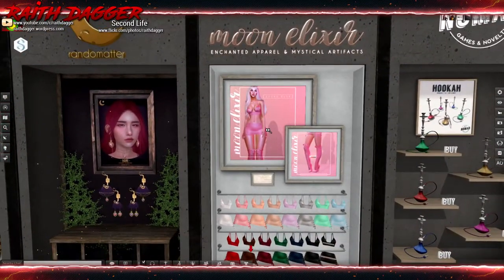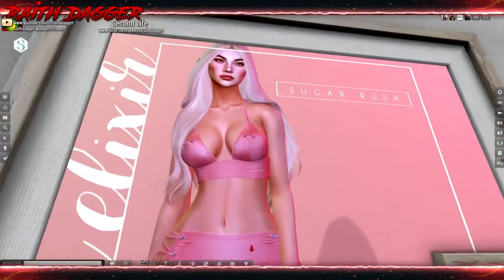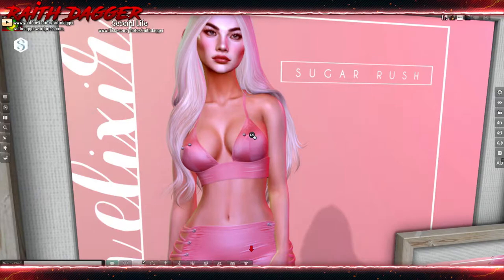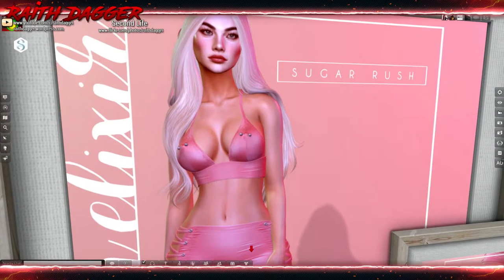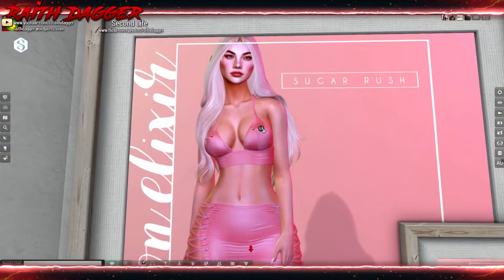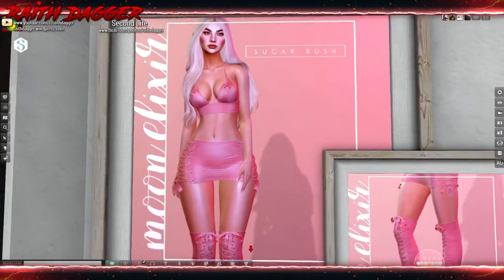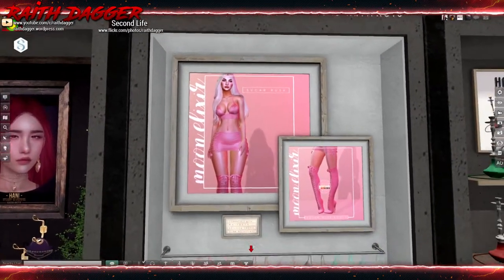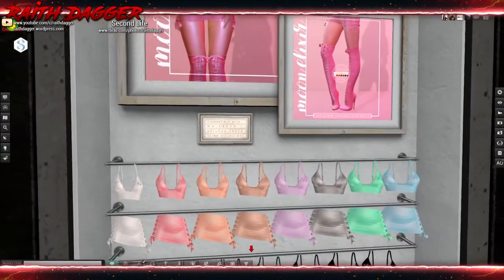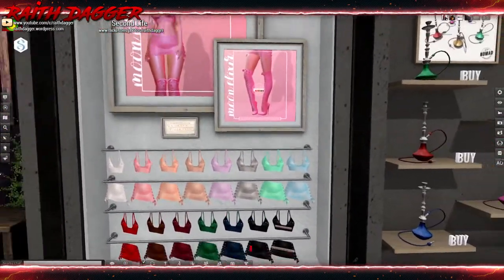Moon Elixir - they always have wild clothes. They've got piercings that go through the outside of clothing into the nipple - that's kind of different. Compatible with Maitreya, Belleza, Freya and Slink Hourglass. Ladies, remember to remove the piercing before removing the top.